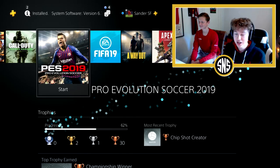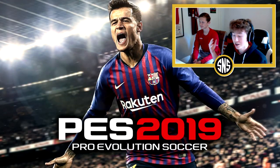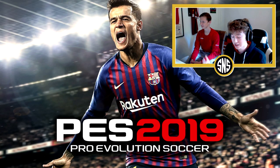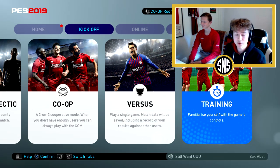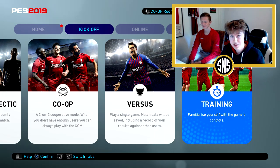Hello guys, welcome back to a brand new video. Today we're going to be doing something a bit different — we're going to be scoring free kick goals on PES 2019 and then recreating that goal in real life. The person that does the best job is going to win the challenge. If you guys enjoyed this video, make sure to leave a like and let us know down below in the comments — it could maybe be a new series where we go on different football games and recreate things in real life.